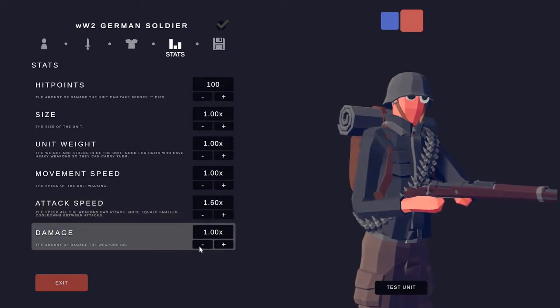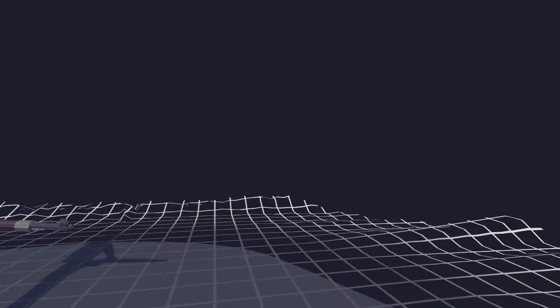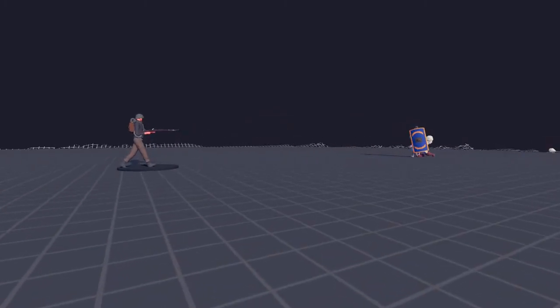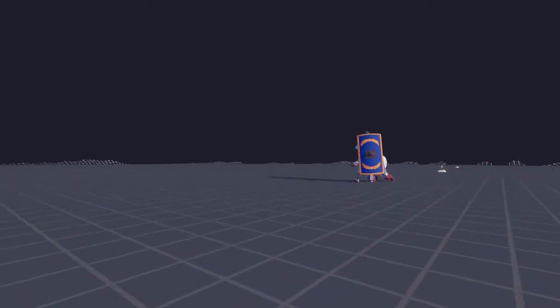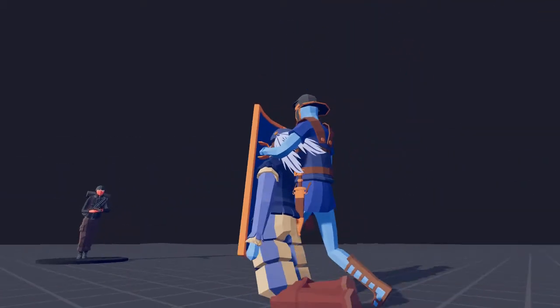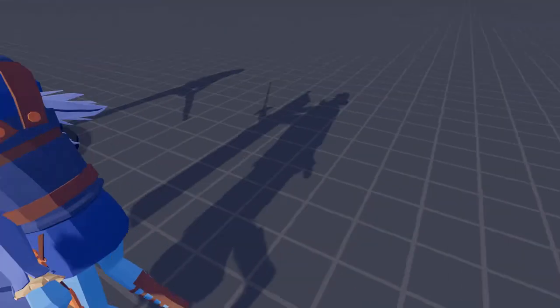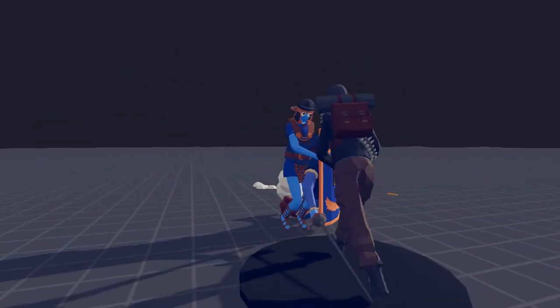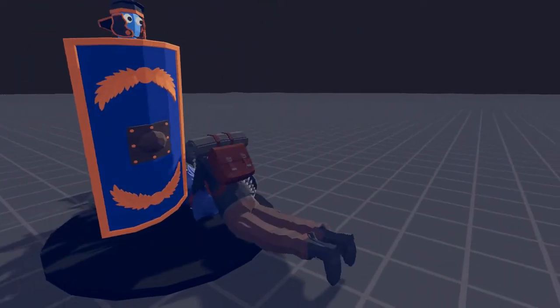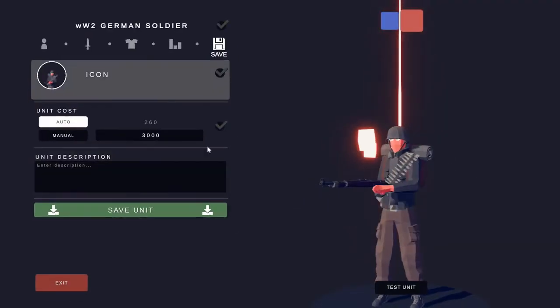Now we've got our unit made. This guy has a slightly slower bolt action rifle. It's a bit too slow for me, so I'm actually going to increase his attack speed but again decrease the damage. His unit weight will be 30 and he'll be a ranged unit. Now we're going to check out how this guy looks - that is our German soldier. He's a bit slower as he's using a bolt action. We're going to give this guy an icon too, keep his price the same, and save the unit.